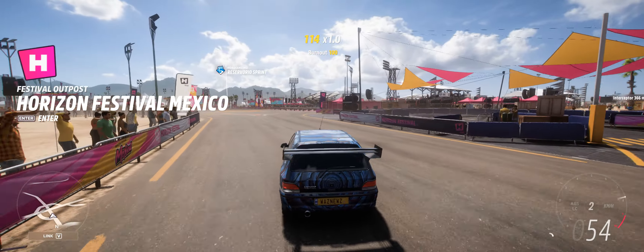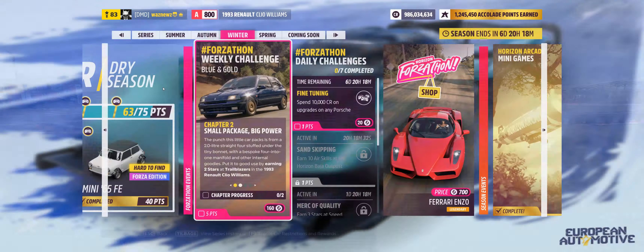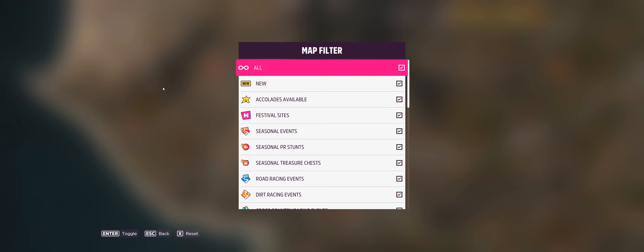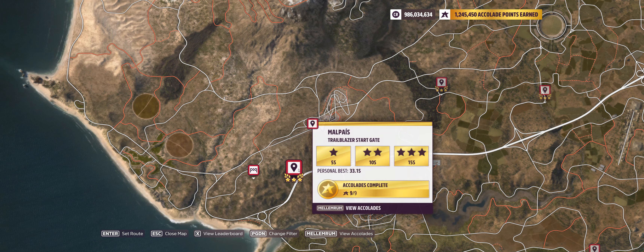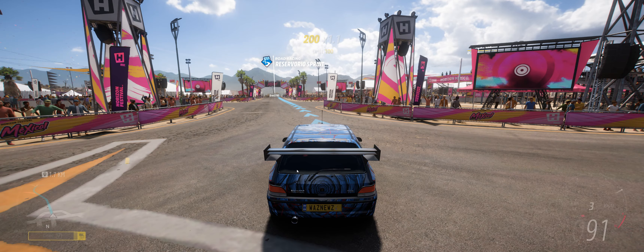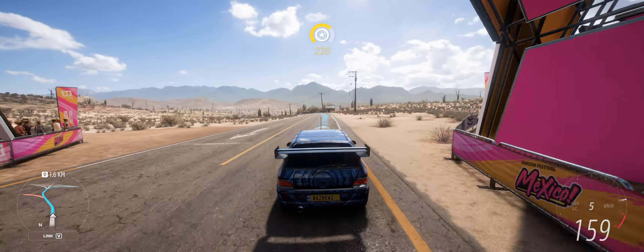If we start off, first we have to drive it a little bit to make sure that it works. To earn two stars at trailblazers, the easiest is probably down here at Malpais.